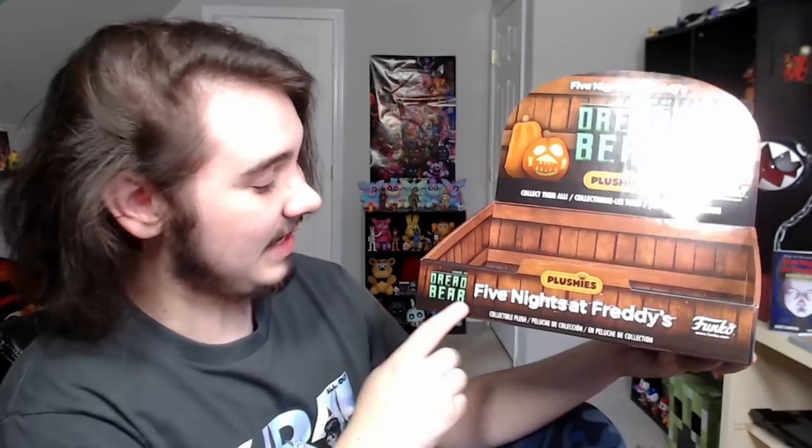You have the Jacko Chica and Jacko Bonnie pumpkins up at the top, and of course the Curse of Dreadbear FNAF branding. Here's the side of the box — just look at the pumpkins, I love it. The back of the box is kind of the same as the top, and here's the other side. The bottom is kind of boring, and here's the inside. It just looks so good and it's so well-themed around the DLC, Curse of Dreadbear. It's so fantastic. And I know it's stupid to say that about a box when we literally have four plushies to go over right now, so let's talk about them.